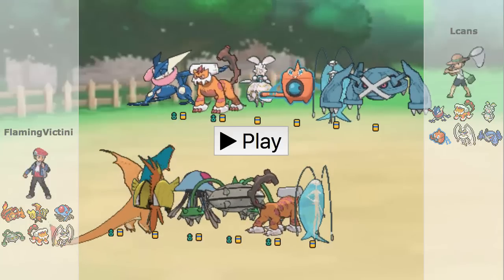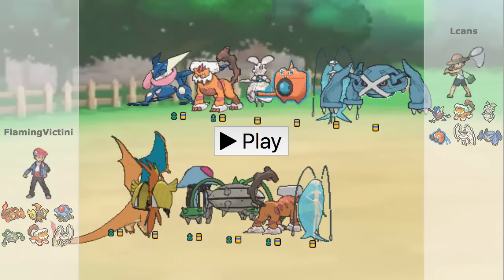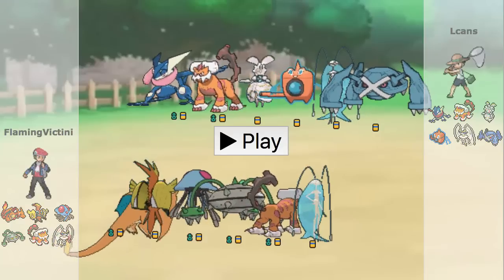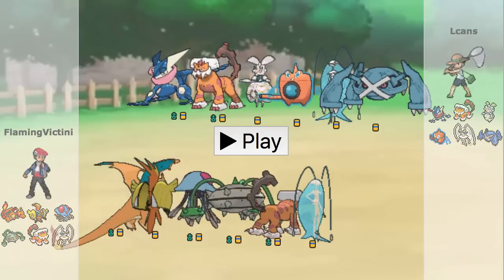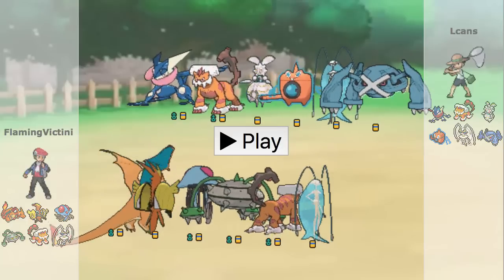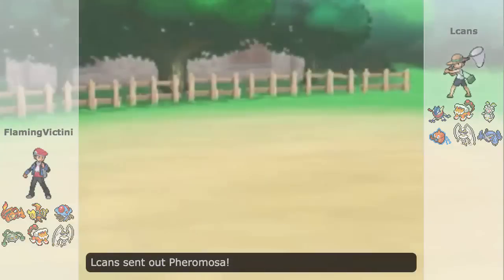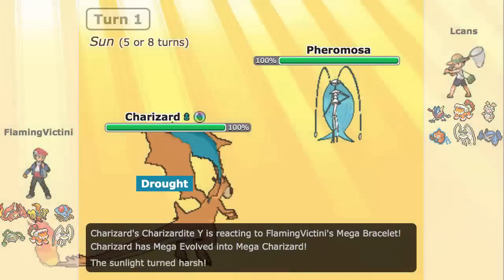Looking at my team, I've got a Charizard Y which he has zero switch into and it can 1v1. Most importantly it can check that Pheromosa, it can take one hit from that Metagross, and it should be able to take one hit from Greninja and KO back. Basically Charizard Y can pretty much 1v1 the vast majority of his team, and the only way to prevent losing to Charizard Y is to continuously pressure with it — but my Charizard does need to be healthy to 1v1 everything. So knowing that, I'm just going to lead off with Zard Y, knowing I can most likely just pick up a kill straight from the first turn or two.